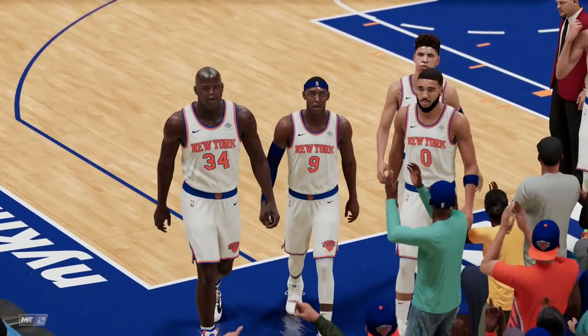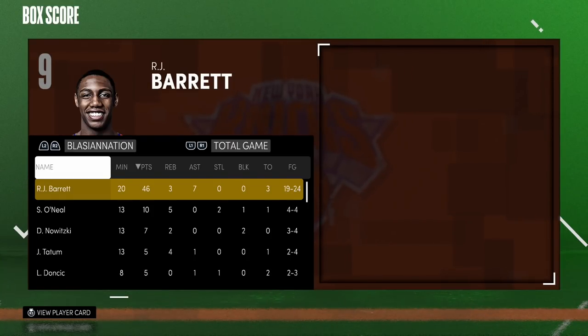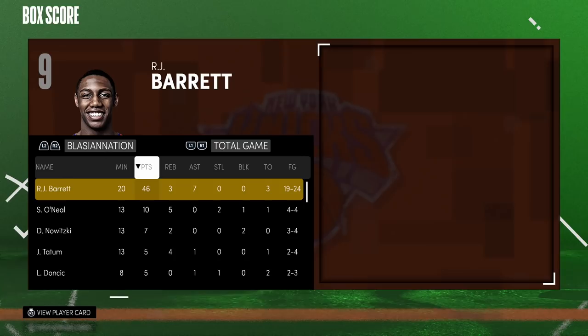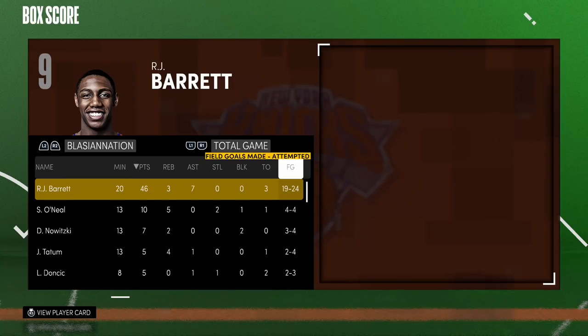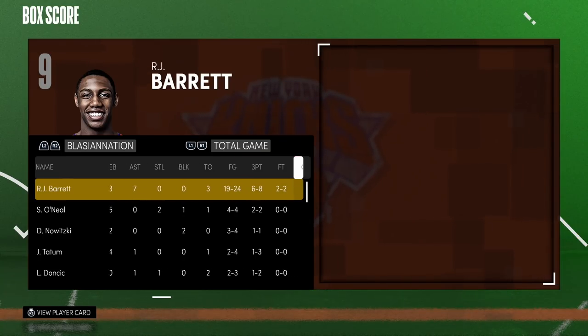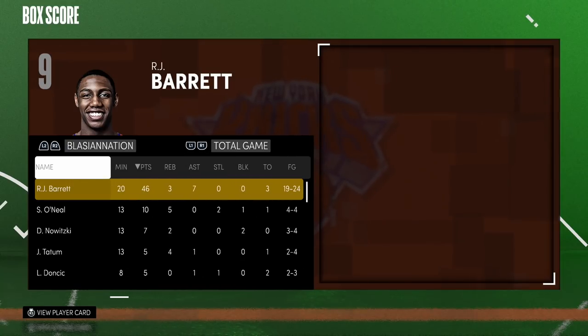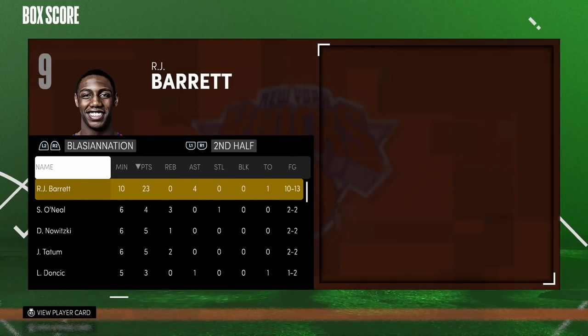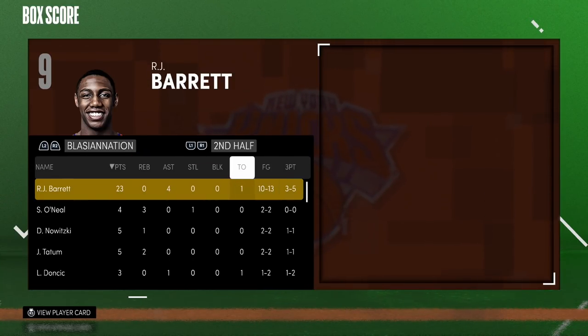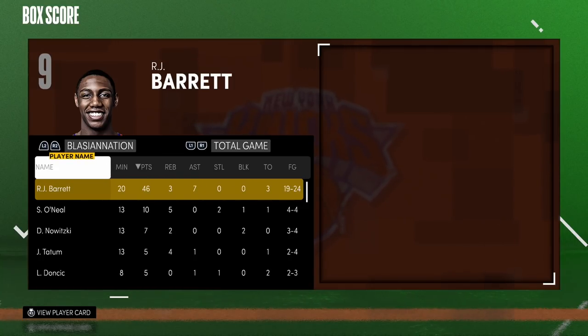Let's check out the box score and see what our boy did. One of the most efficient 46-point games a man can have in 20 minutes — RJ Barrett had 46 points, 3 rebounds, 7 assists. That stat line alone is crazy. 19 for 24 from the field, 6 for 8 from three — that new jumper is absolutely amazing. Perfect from the free throw line, a total of 8 dunks. In the second half alone: 23 points, 10 for 13, and 3 for 5 from three. So crazy.